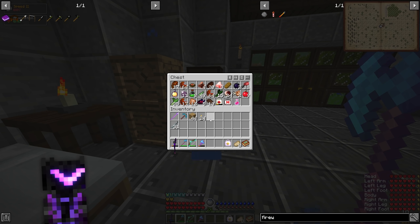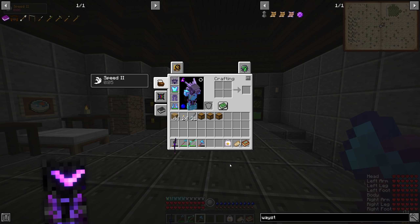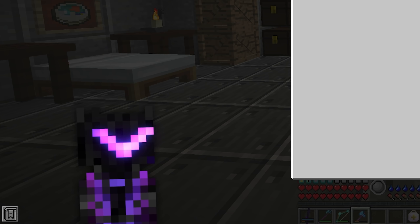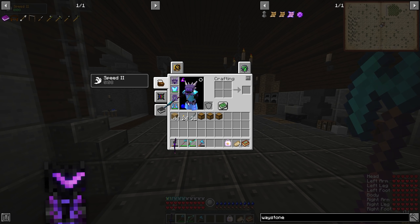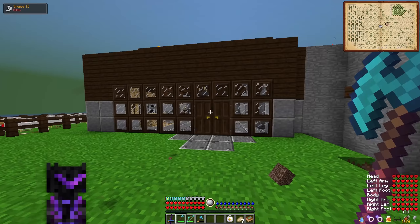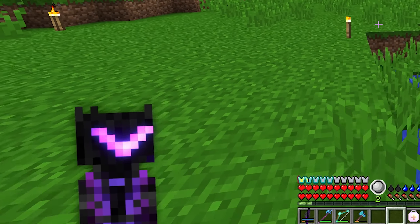We don't even need instant health potions anymore. Hell yeah. Somebody also asked why don't I make a waystone? Well, I need a nether star, alright? I haven't killed the wither yet, I haven't even beaten the ender dragon. And I'm not gonna fight the ender dragon until I have a flying mount and full dragon armor. We'll do it, just not yet. There's a couple other things to take care of first. Alright, let's go to the dungeon and kick some ass.